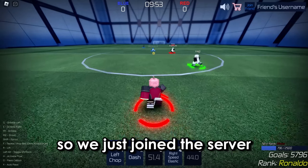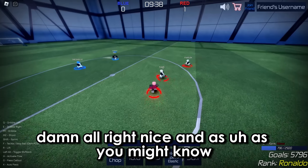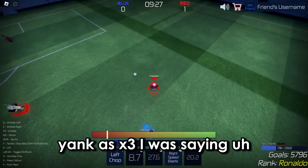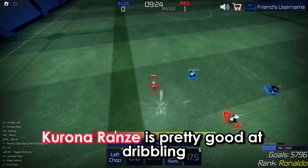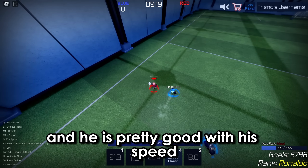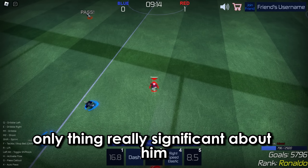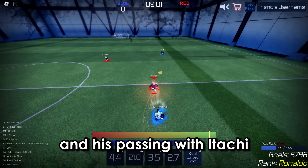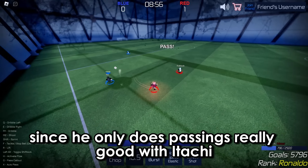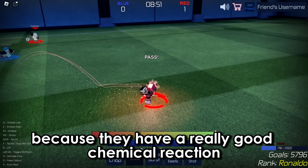We just joined the server. As you might know, Kurona Ranze is pretty good at dribbling, and he's pretty good with his speed — speed is basically the most significant thing about him — and his passing with Izagi. I'm not going to be passing a lot in this video since he only really does passing well with Izagi because they have a really good chemical reaction.